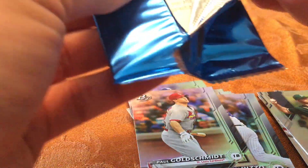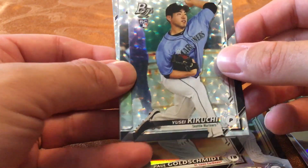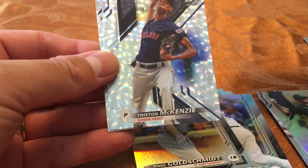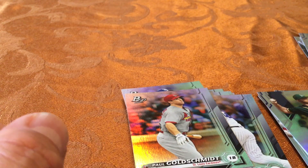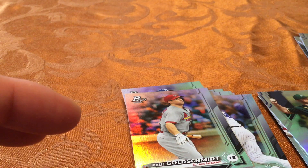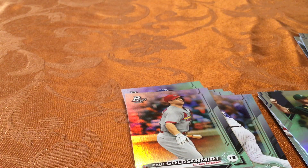This is going to be the bonus pack. Yusei Kikuchi, Williams Estudio, Tristan McKenzie, and Pablo Olivares. A few duplicates there but overall pretty nice. We did get the Tatis short print, so pretty pleased with that and some nice cards. Hope everyone enjoyed this — if you did, click like, subscribe, and come back for another video sometime soon. Thanks everyone, goodbye!